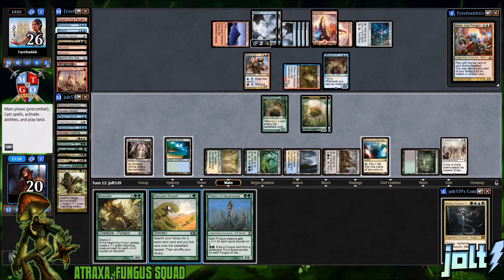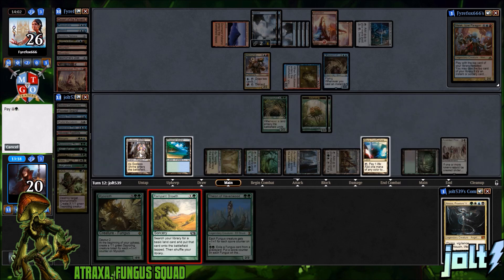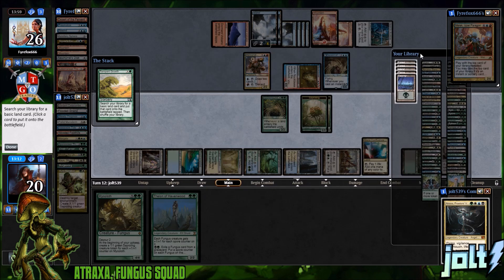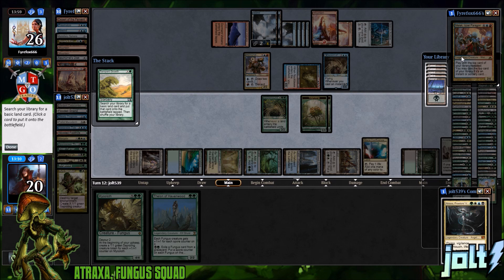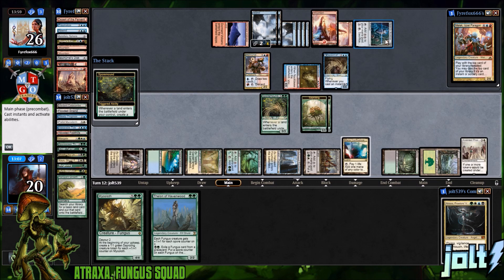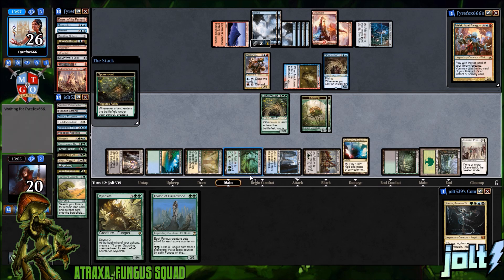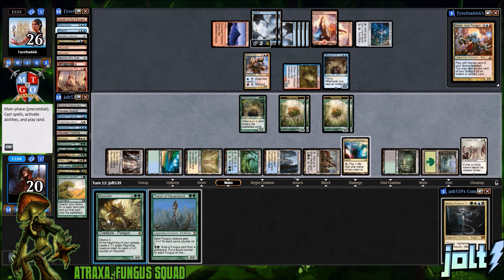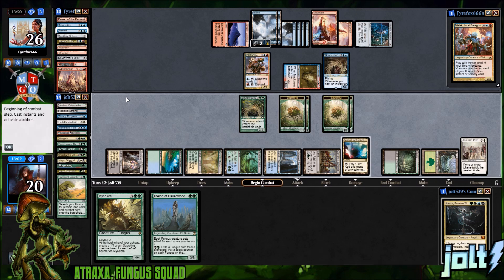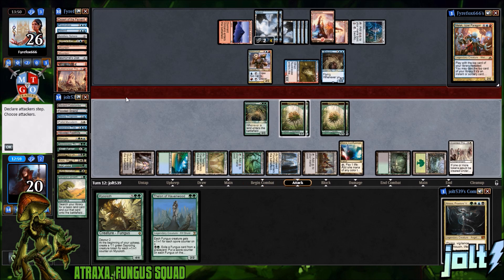Playing around counter spells — if they have it they have it. Let's go Rampant Growth and grab a basic. It comes in tapped so we can't take advantage of it this turn, but we're slowly building towards sapling tokens. We're way okay on green, we have a couple blue sources — let's grab another green since we're heavy green in hand. Make a couple more saplings. Then next turn we go for Mycoloth — devour a lot of these creatures.